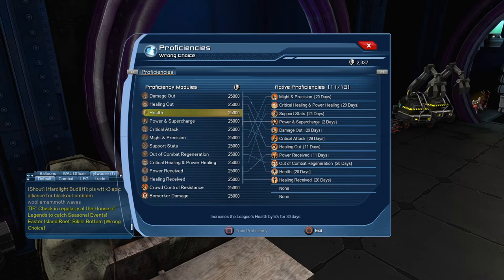As we go on we will unlock these two additional proficiencies, but they're not really as necessary as some of the others. We've got damage out, healing out, health, power and supercharge, critical attack, might and precision, support stats, and so on. You can go down the list and read what they do. Usually it's going to be power and supercharge, critical attack, might and precision, and support stats that are the ones you want. Then critical healing and power healing for the healers in your league, and healing out and damage out. Health and out-of-combat regeneration we just kind of fill in as we go.